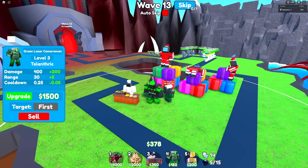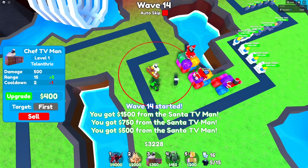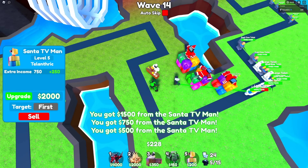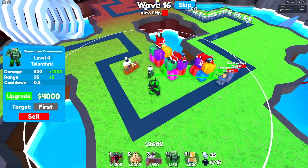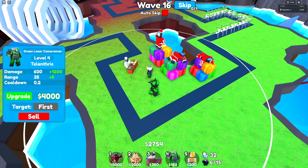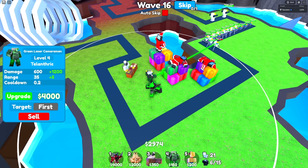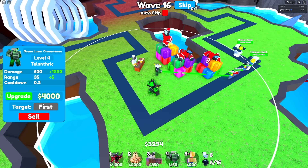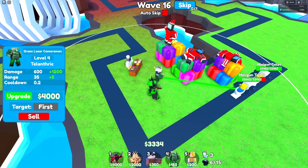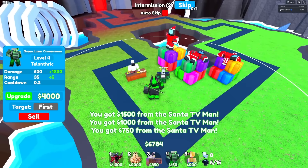The next glitch is the one I was talking about in the beginning. If you combine Green Laser Cameraman with Chef TV Man's slowing effect, it's really overpowered. All other slowing units don't stack with each other, but for some reason these did, and they essentially made things go at zero speed. The Chef TV Man slows by 25% and the Green Laser Cameraman slows by 50% — they added together and slowed by 75%, which is way too much. That's basically two times better than Green Laser Cameraman alone, since with Green Laser they go at 50% speed, but with both combined they move at only 25% of their original speed. Evan finally fixed that one, which is good.